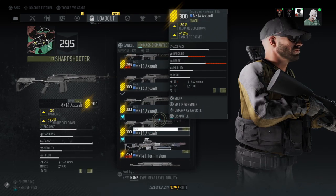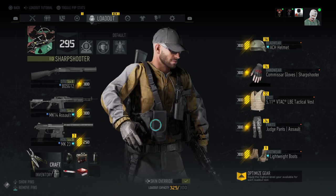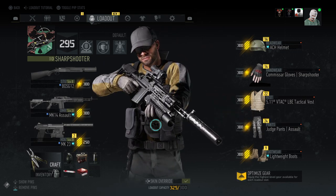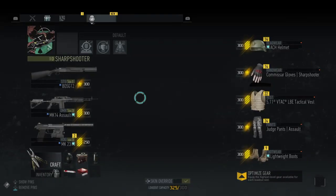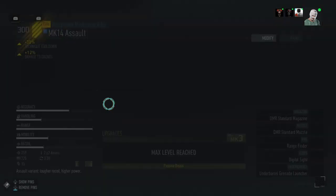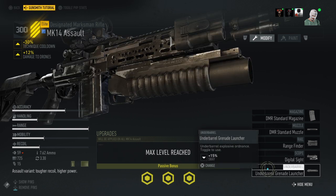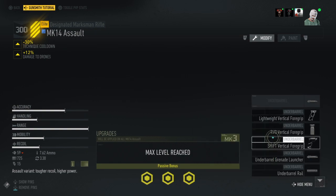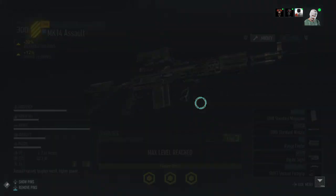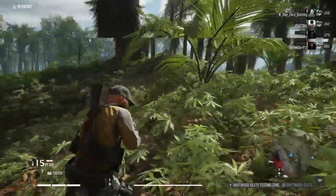I'm hoping this is the one with the grenade launcher on it — it is. So then you back out of the menu, then go back in and take off the grenade launcher. As you can see here, you'll switch it to the shift vertical foregrip. This is 259 damage.